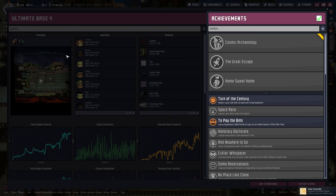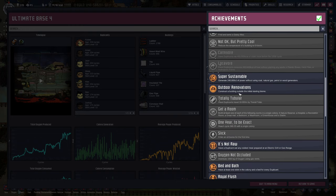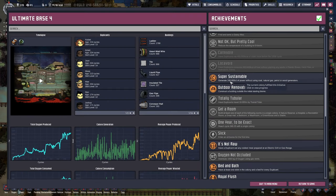Another colony achievement: Super Sustainable — generate 240,000 kilojoules of power without using coal, natural gas, petrol, or wood generators. Wow, that's actually a really hard achievement. That is especially surprising. Well, it's not that hard, but considering that I didn't know about this achievement it's a coincidence that I didn't yet make use of another power source.